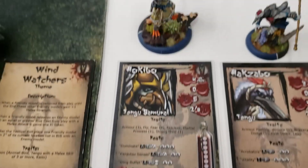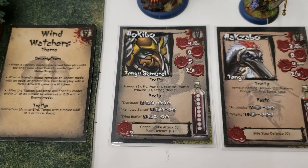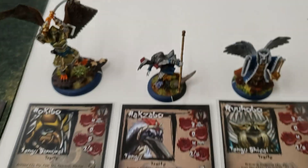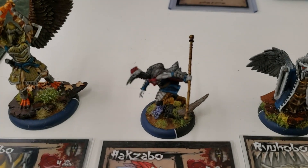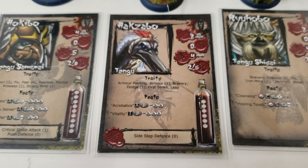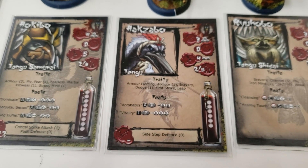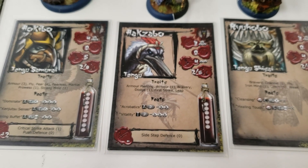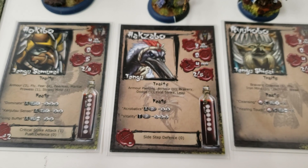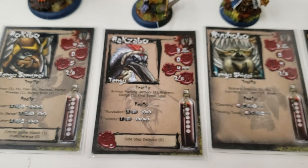Leading my army is Hokibo. He is the big dog — big, scary, very expensive, but well worth the trouble. Next is Hokzabo, my crane. He's very versatile. He's got armor-piercing, which not many of my models do. He doesn't fly, but he does have leap, so he's still pretty mobile, and I can spend ki to activate him for a third time in a given turn, which is very handy.